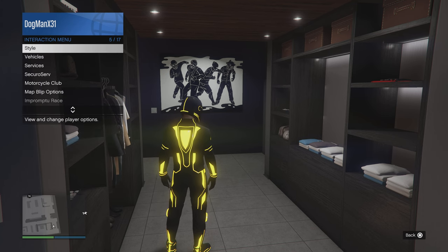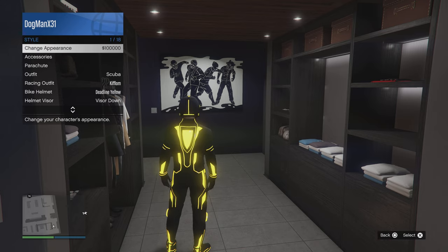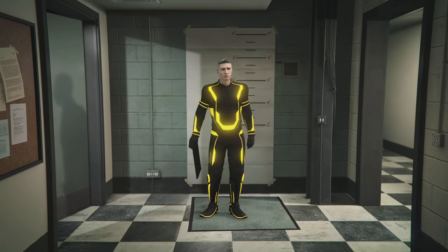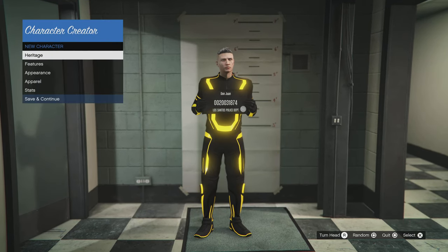Once you back out, go back to your interaction menu under Styles. Once you're in Styles, you're going to change your appearance. Yes, you do have to pay for it. Once you're in here, this is always the scary part because nobody wants to mess with their character.